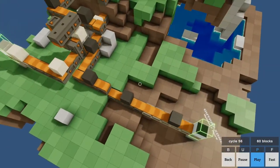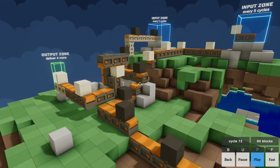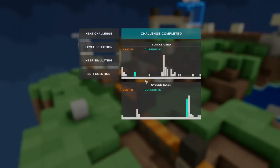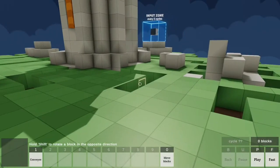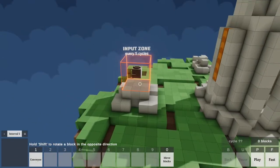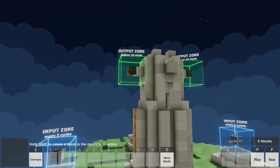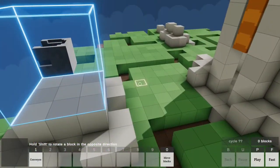I absolutely love it. It reminds me so much of Satisfactory but just cute, and on the same difficulty for my brain. I did so good - let's go to the next challenge. Hold shift to rotate a block in the opposite direction - interesting. We need to get five up here.